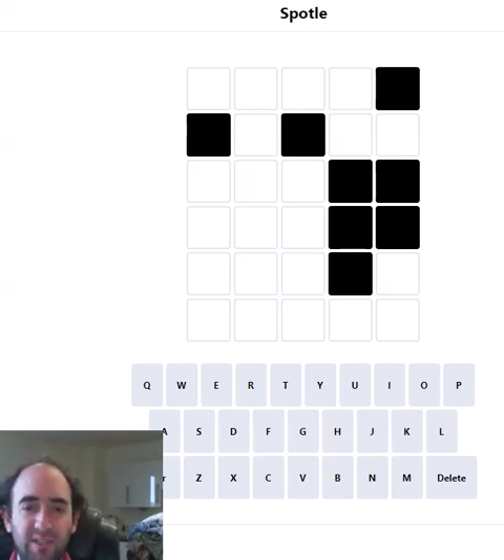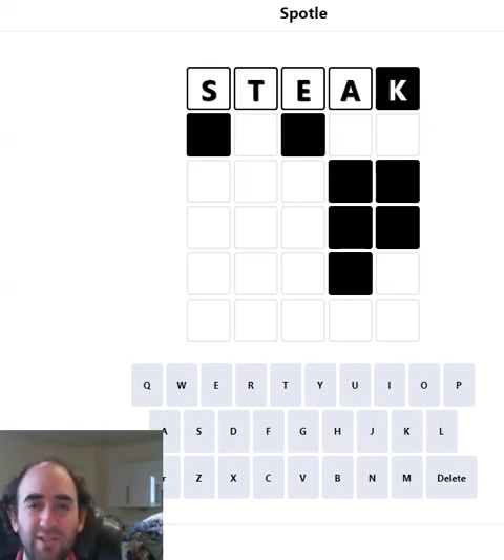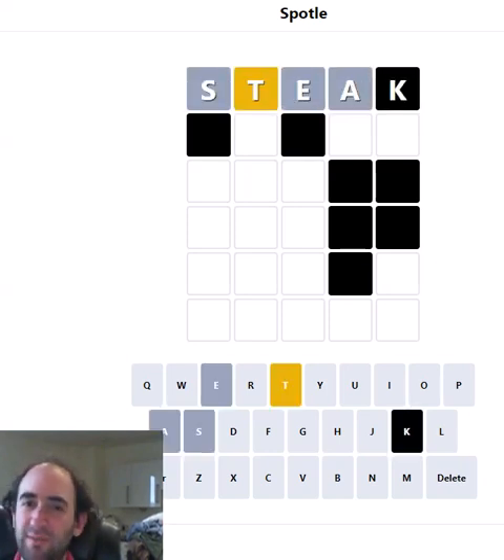Hello again, welcome to today's attempt of a Spotle puzzle. This is Wordle but with added obstructions. For example I'm going to try 'steak' and you can see we don't get any information about that K — it's in a black cell so we don't know what colour it is.